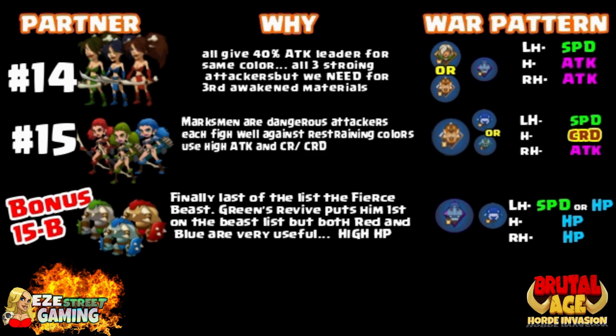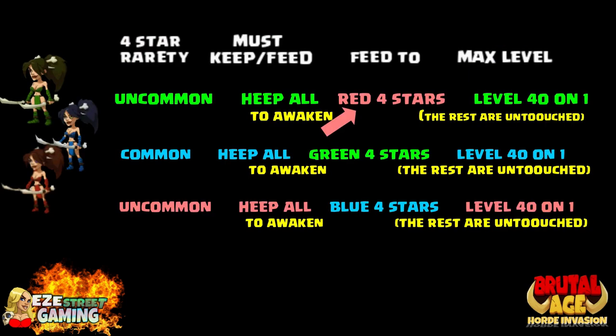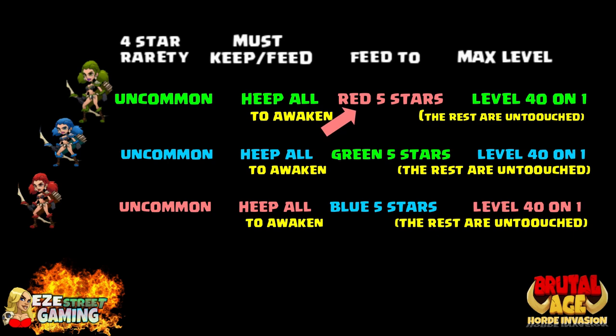The reason why I wanted to put all three of each on there is because if you haven't got yourself into the third awakening part of the partner game, it's the next step you're going to want to take. It is a difficult and expensive road to third awaken all of your partners, but it's worth it — believe me, it's worth it. So don't neglect that. The Red Double Blade Girl — you want to keep every single one that you get. You can upgrade one to level 40, but keep the rest untouched. You're going to feed her to the red four stars to third awaken them. The blue you're going to feed to the green four stars, and the red you're going to feed to the blue four stars — two of them — to third awaken them.